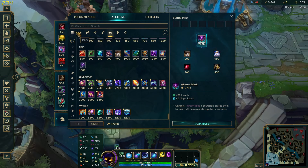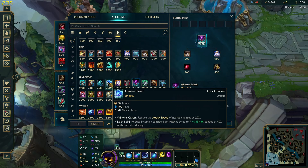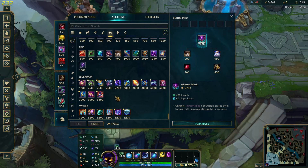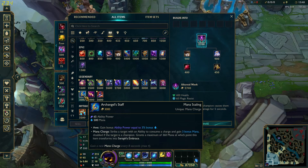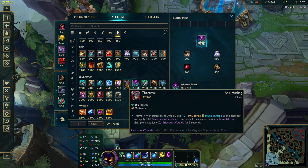For situational items, I usually build Frozen Heart if I have any mana issues — it usually solves them completely. But if you really have big mana issues, go for Archangel's Staff or build it here and see if you need it later on. Another item against enemies with a lot of lifesteal is Thornmail, just for the anti-heal, and it gives you armor and health — basically a standard tank item.